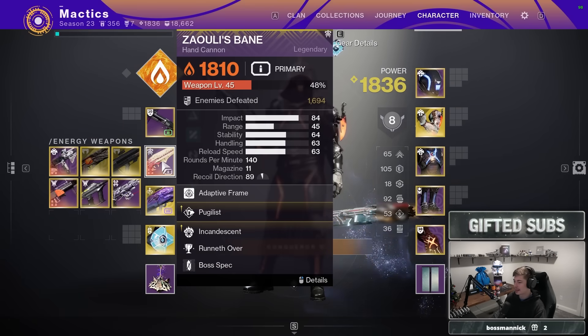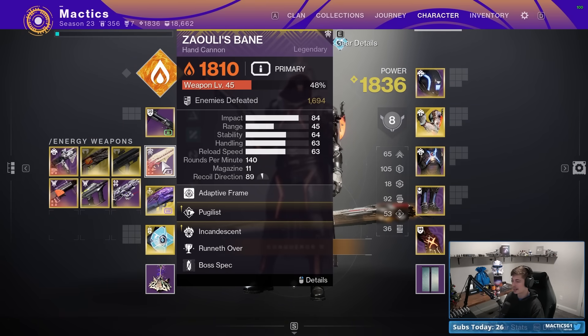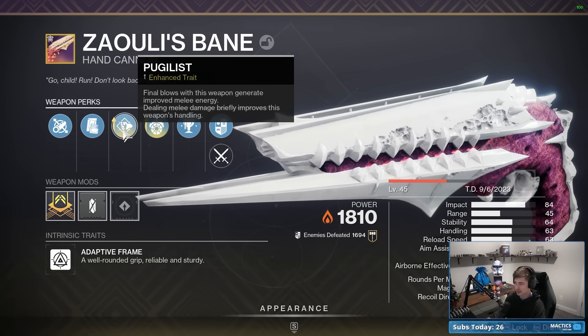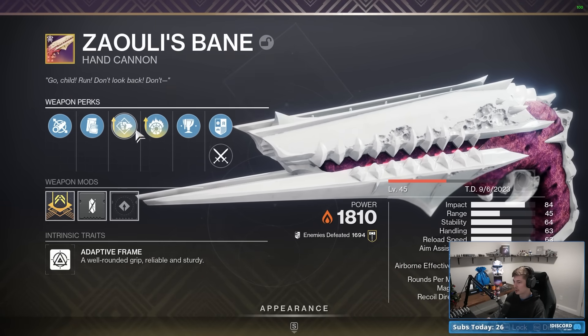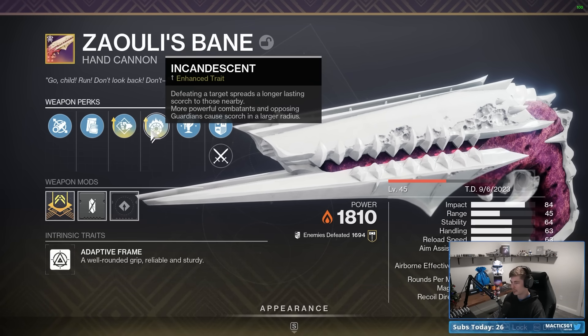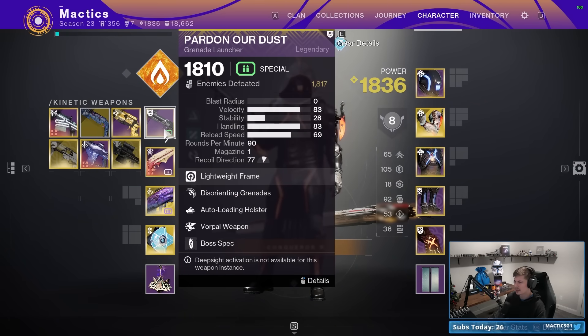For weapons, they highly recommended a solar weapon with either Pugilist or Incandescent. On the Zally's Bane, you can have both — Enhanced Pugilist gives melee ability energy on final blows, and Incandescent inflicts scorch on final blows. I'm going with a Disorienting Grenade Launcher — it's typically my bread and butter when given freedom with weapon choices. They didn't specify this one, so you can use whatever you want.